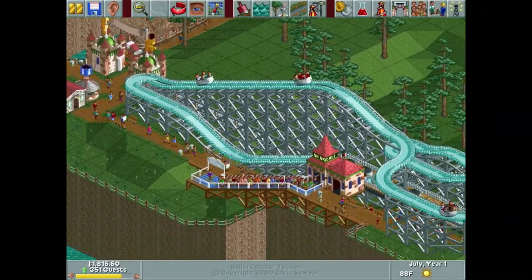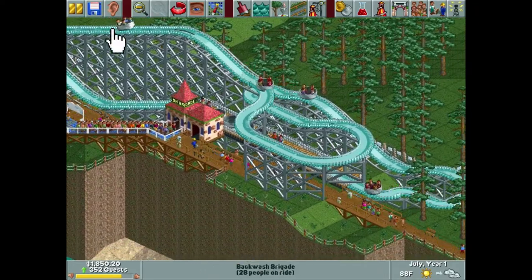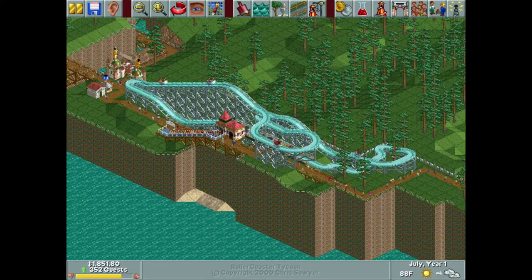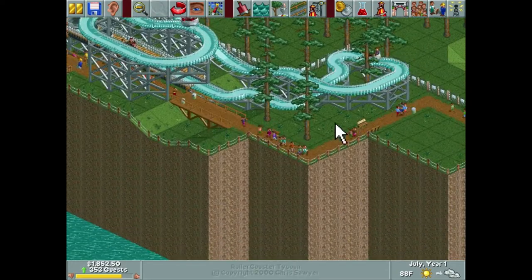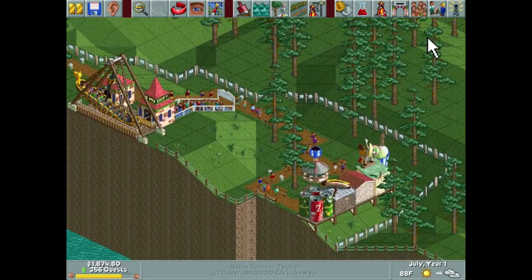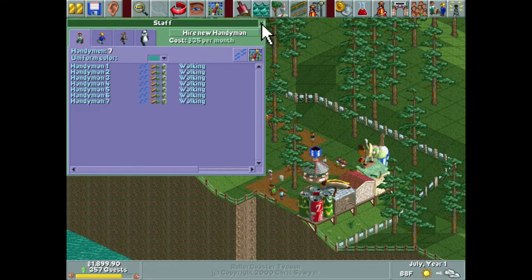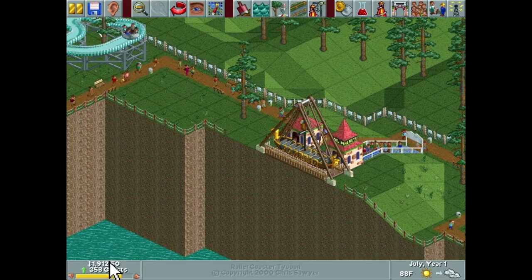What's going on ladies and gentlemen, Dr. Deb here, and welcome back to Surfers Cove. Since last time, I went ahead and took care of a couple things — we now have benches and trash cans throughout the park, and we also have a few more staff members assigned to the areas that we need them in.